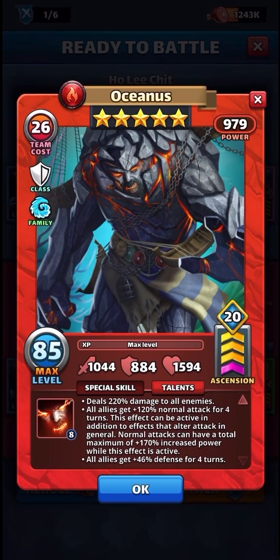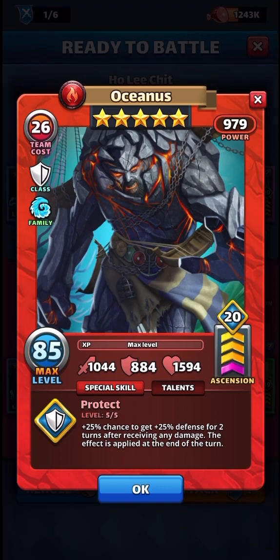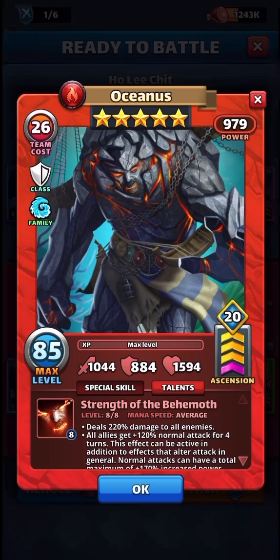Average amount of speed at 1044 attacks, so they must have gone the attack path because those are seriously high stats. Defense is 884 and 1594 HP - that's a little bit too low for an average amount of speed hero, so on offense that's a really good path, but on defense that might not be the best path.